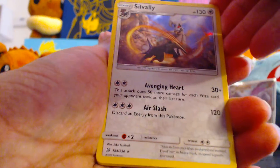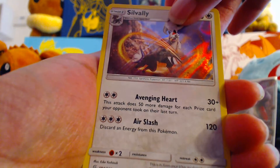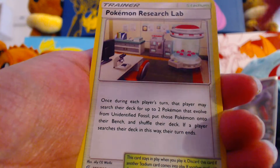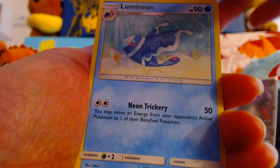Starting off with a Holographic Silvally — surprise! That's the winner! Fire Energy. Pokémon Research Lab — nice. There are trainers that we want, so let's see if we get any of those in this pack.